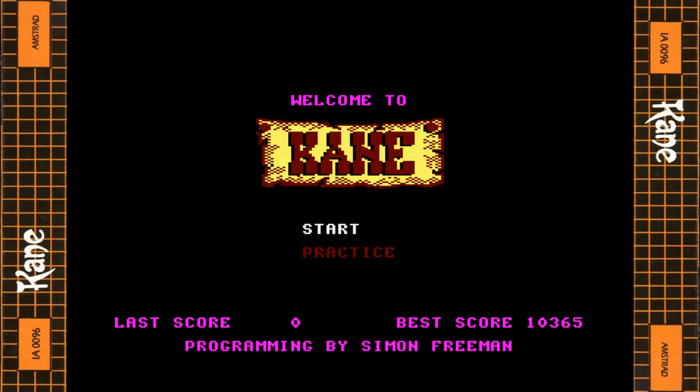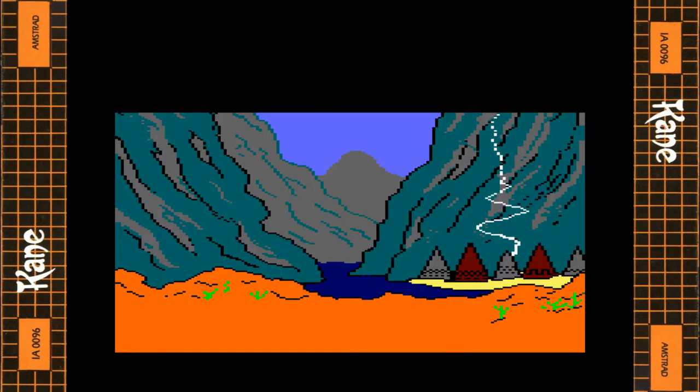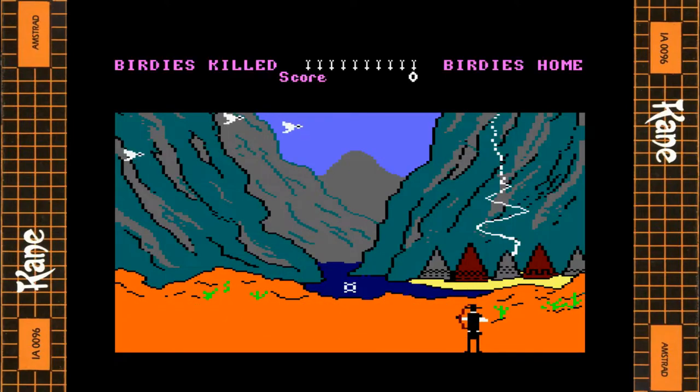We're going to kick things off with level 1 of 4. On stage 1 we have to shoot down birds to trade with the Indians for peace tokens. Each peace token will give you an extra life on further levels, and at least one peace token is needed to progress to the second level. I think it's three birds you have to kill. When you actually kill a bird you get an arrow back — the arrows are shown at the top of the screen in the middle.